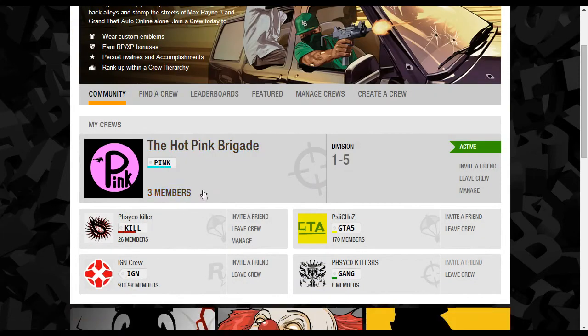Once you hit Crews you'll be taken to this page. If you don't have a crew, you can create one or find one. You can be in up to 6 crews and the limit is 1,000 members in each crew — except for famous people who can have like 911,000 members. You have to be the owner of the crew in order to edit stuff like this.